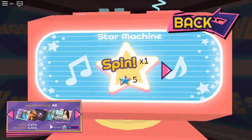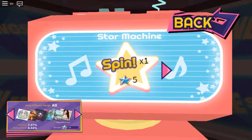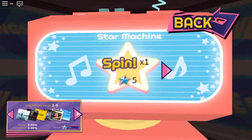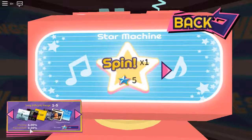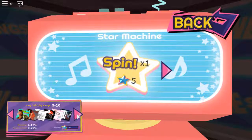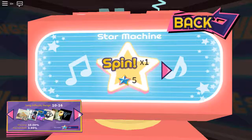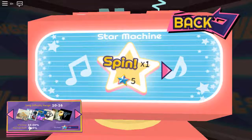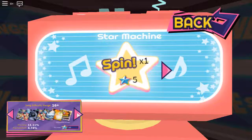At the bottom you can see how many stars you have, and it will say new song or new hard mode. You can set your difficulty range to all difficulties. Difficulty 1 through 5 gives a 0% chance of getting a hard song, so it might not be worth it. Song difficulty range 5 through 10 gives only 0.2% chance of getting a new hard song - still not worth it. Song difficulty range 10 through 16 gives a 10% chance of getting a new song and a 3.95% chance of getting a new hard song.